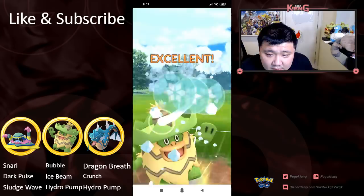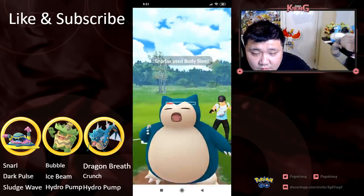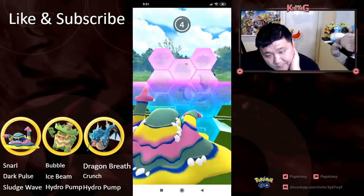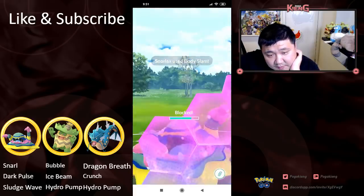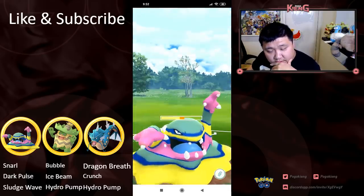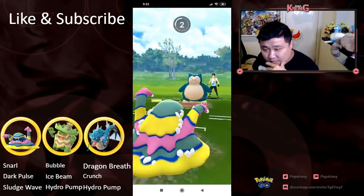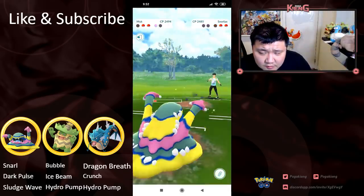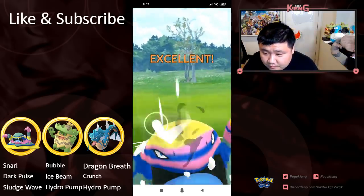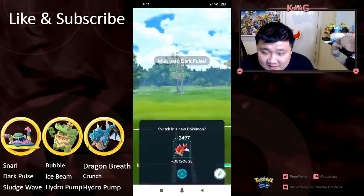And gonna look to land this Ice Beam — not gonna do a ton of damage to Snorlax, but enough. And then actually wins the CMP tie, which is actually the most favorable situation. We go into Snorlax. Gonna shield what's likely a Body Slam — it's gonna be an Earthquake. Nope, Body Slam. He is farming aggressively — there's gonna be another Body Slam, putting Alolan Muk super low. Swampert appears. And gonna land back-to-back Dark Pulses because he did farm the Snorlax, which had a lot.